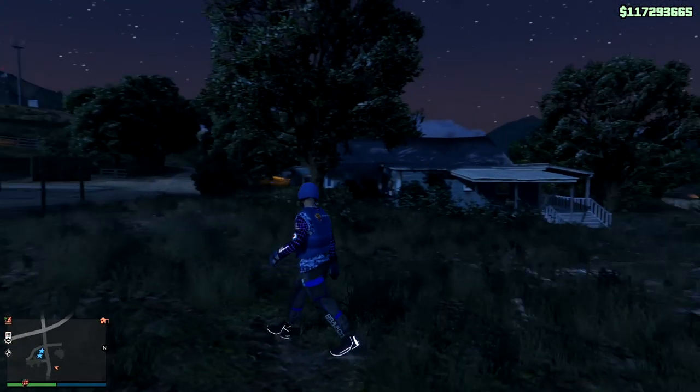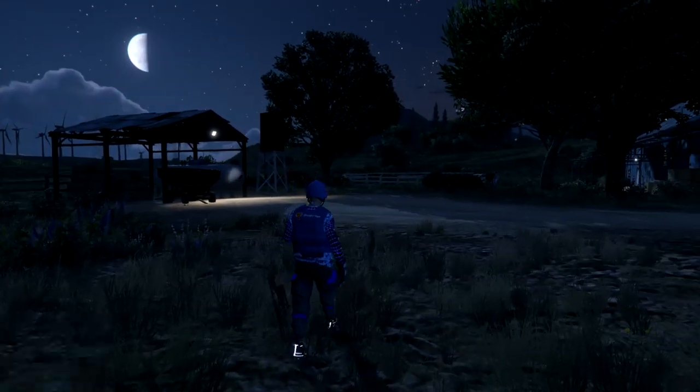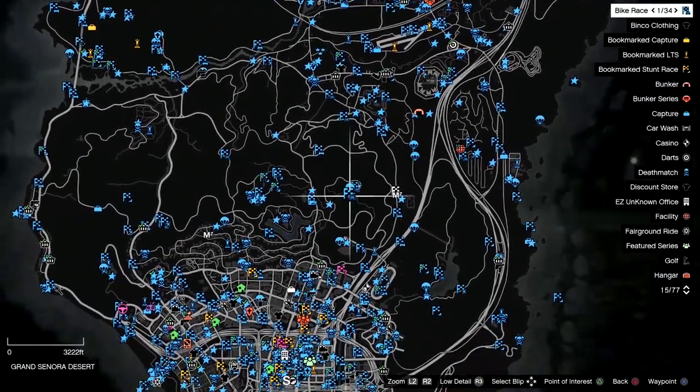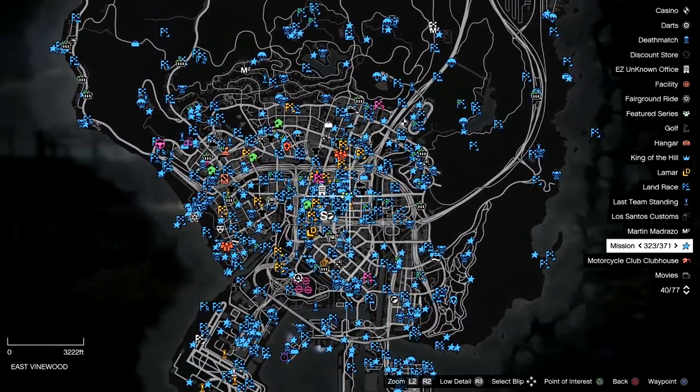I'm going to leave the ISSI parked right there, and I'm going to go ahead and exit out of the bunker because I don't want to do any sort of jobs right next to the car - just in case. That's my personal preference; you can do what you want at that point. What I'm going to do is use the targeting mode to teleport myself through jobs.